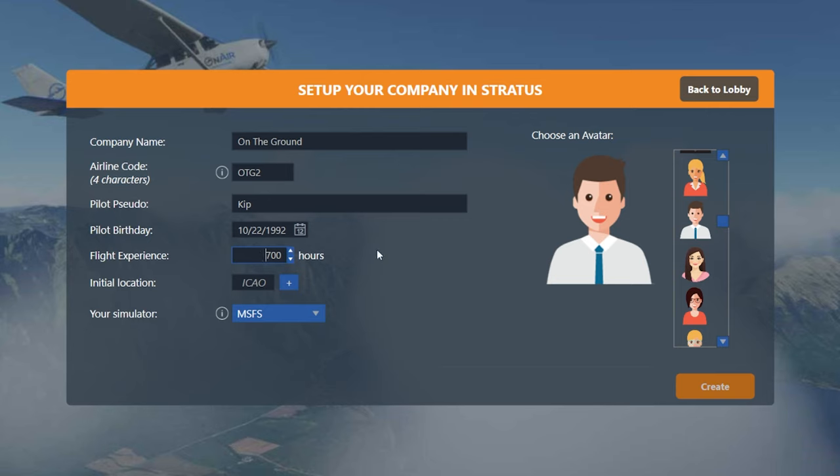However, this second to last setting here — initial location — is something you should think about. I'm flying as a small company, so that means I'm going to start out in a small plane like a Cessna 172. Because of that, I don't really want my initial location to be like a giant airport like LAX or San Francisco. I want to be at a smaller airport where I can get in and out of it quickly. And I'm going to be doing smaller cargo runs and smaller amounts of passengers, so I don't want to spend all this time taxiing around LAX or Denver.